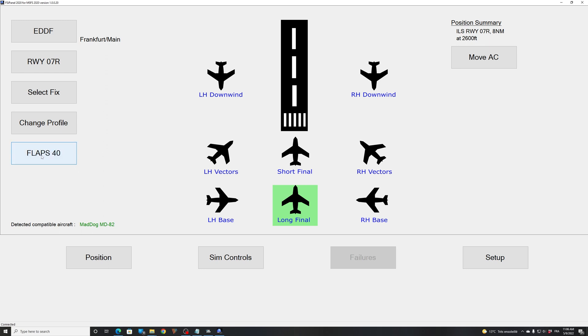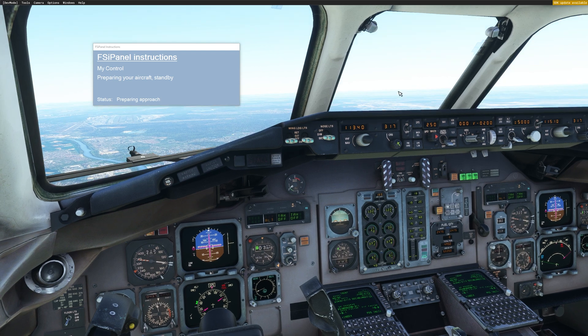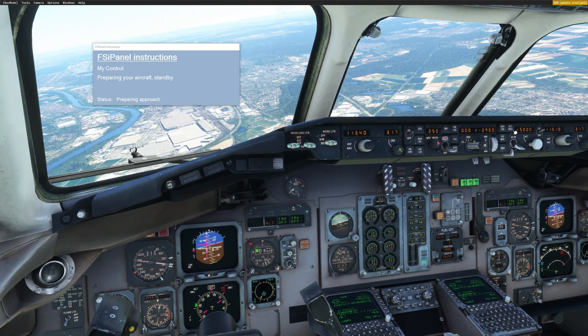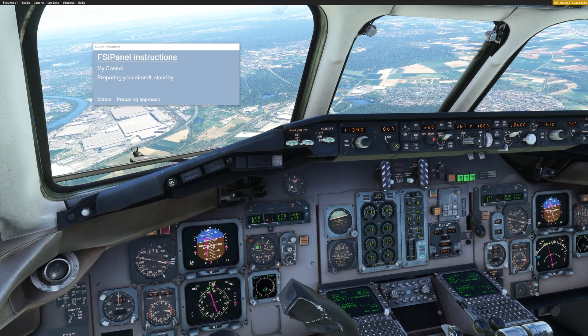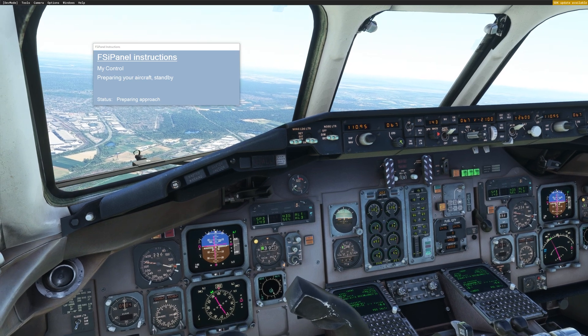When I click move aircraft, remember that we should not touch anything until FSI Panel tells you to do so. Click move aircraft and see what happens. We're in the cockpit. The first thing — the flaps are moving to flaps 40, as you can see. We won't touch anything; we wait. As FSI Panel asks you to do, just preparing your aircraft — stand by. When the flaps are at 40 we'll go in the air. Let FSI Panel do the job.